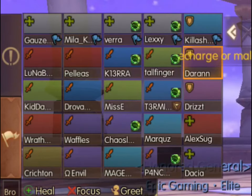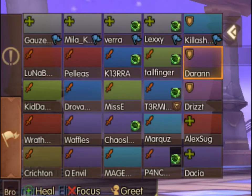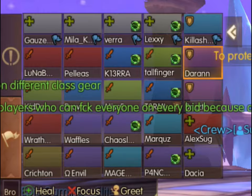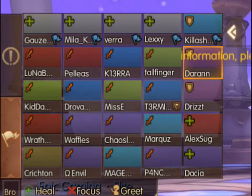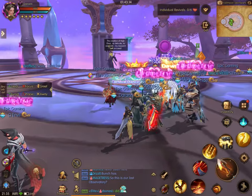First thing is setup. You're going to want to organize your raid with four healers, and down each row is the DPS that goes with that healer. This is actually quite important. In the fifth row, we have our tanks and the healers that are with the tanks. The setup for where everybody goes is important for this boss because you're going to be broken up into five different groups.